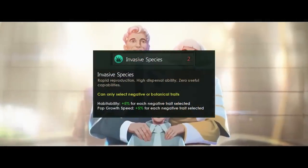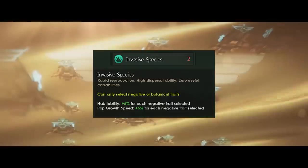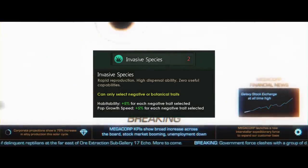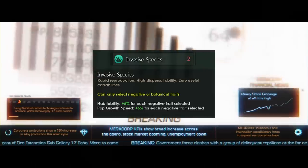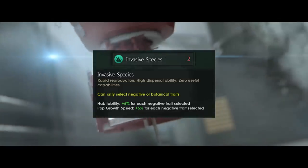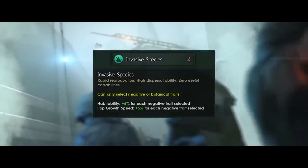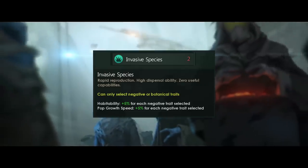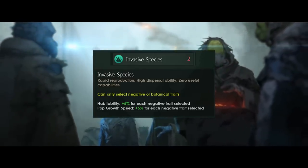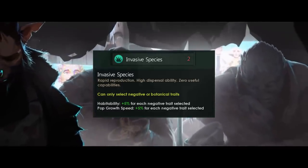Next up we have the new trait coming with the plantoids DLC. Unlike the environmentalist changes, this is only available if you grab plantoids. Invasive species is really kind of bonkers — gardeners everywhere know the threat of an invasive species. Now you too can have a plantoid or fungoid species that grows like weeds. Invasive species will be costing two points.